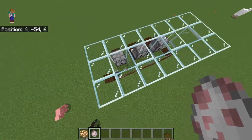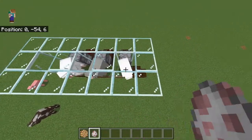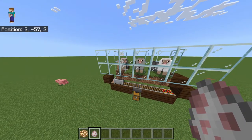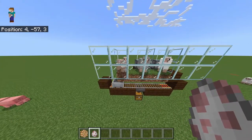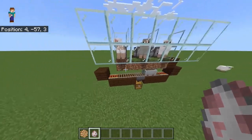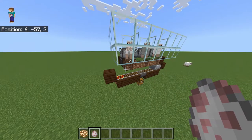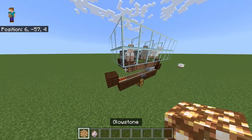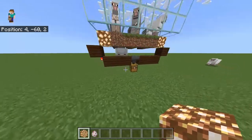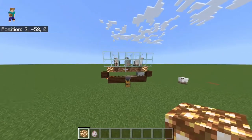Once sheep are in, you'd use wheat to get them in and as you'll see them eat the grass, the shears will get set off. As the shears get set off, the wool hits the ground and the hopper minecart drives by and picks it all up — that easy. It will drop it in the collection system.